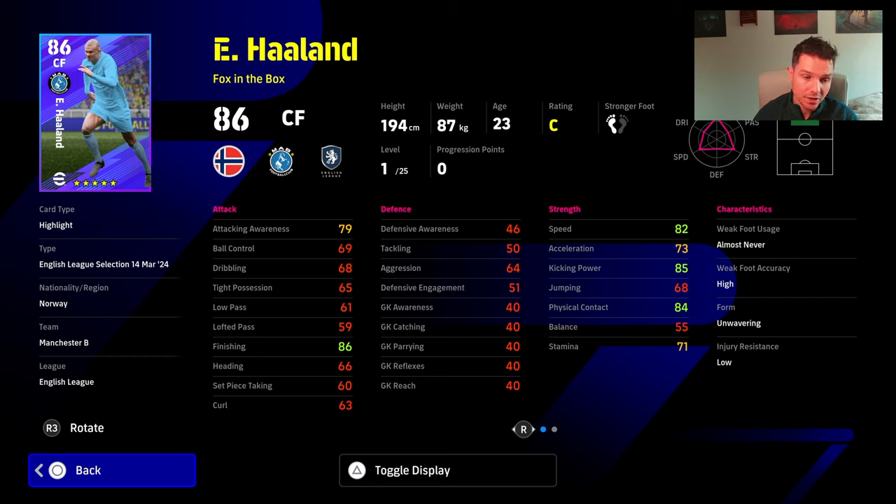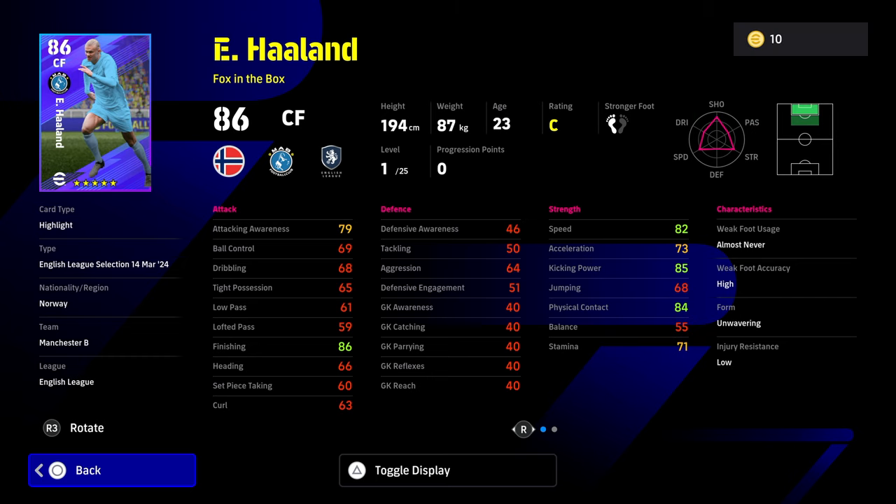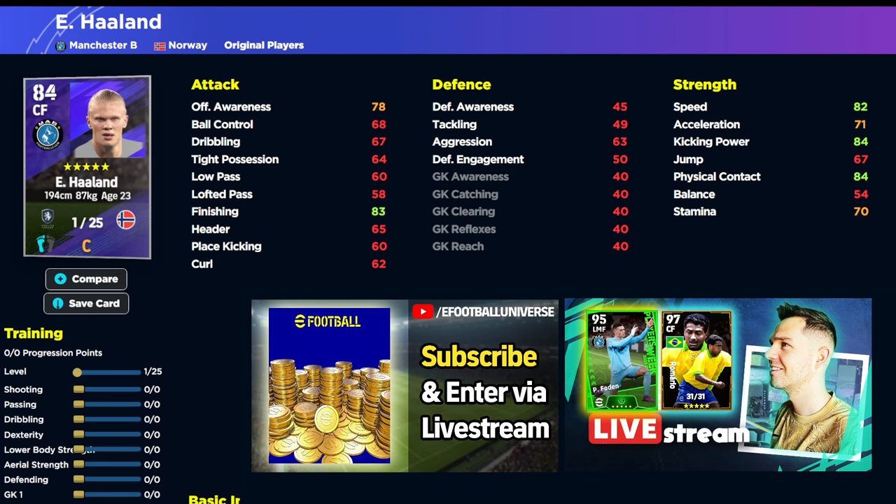This is Haaland's card here. So 82 speed, 79 attack and awareness, 86 finishing. And this is his card over here on eFootballDB. This is his base GP version of the card.